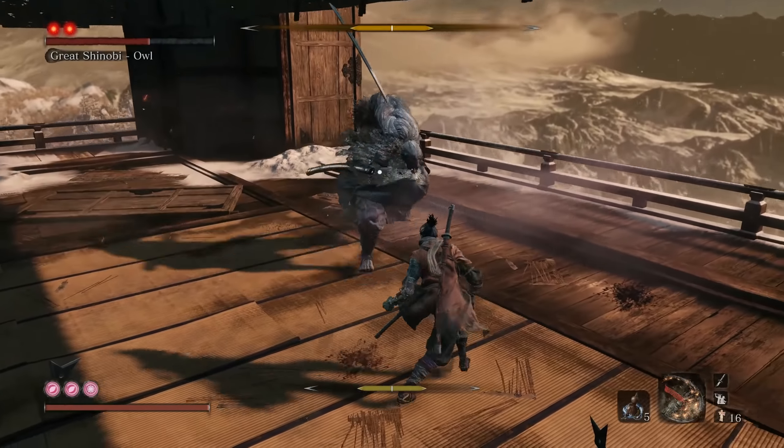Those are some big punish opportunities for you. If you are dominating the position in the fight, you can also use Firecracker to force positioning and give yourself a little bit of space of time, especially if your posture is getting too high. So to recap, Phase 1 is about learning the deflect timing, staying up close to the boss, and punishing the step backs and the charges.